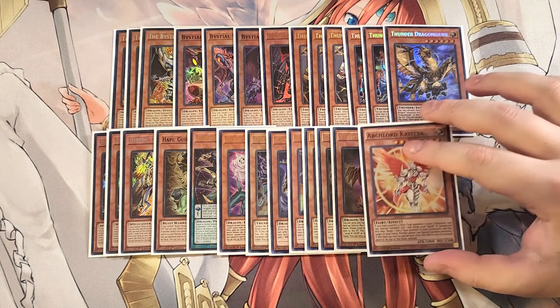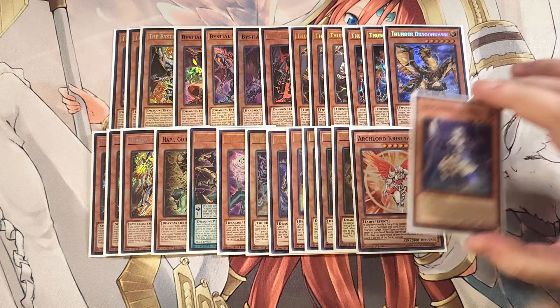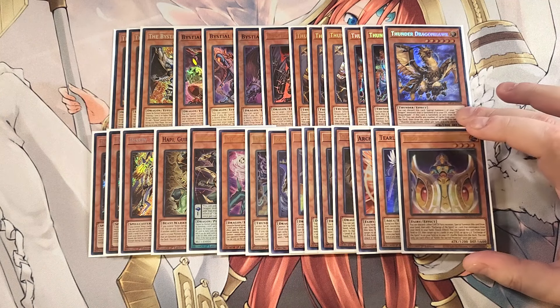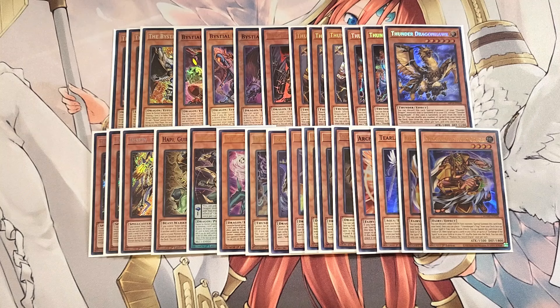We play a single copy of Archlord Kristya — very easy to summon in this deck and a great option to lock down both players from special summoning. We play a single copy of Tier Limit Sharon, which might as well be a Lightsworn monster: during your main phase, you can special summon it from your hand, then send a monster from your hand to the grave and send the top three cards of your deck to the graveyard — basically a Lightsworn monster effect. We play single copies of Keldo and Medora — the Shufflers — to banish them from the graveyard and put three cards from either player's graveyard back into the deck.